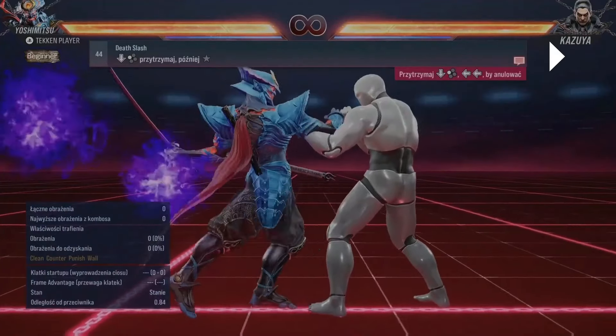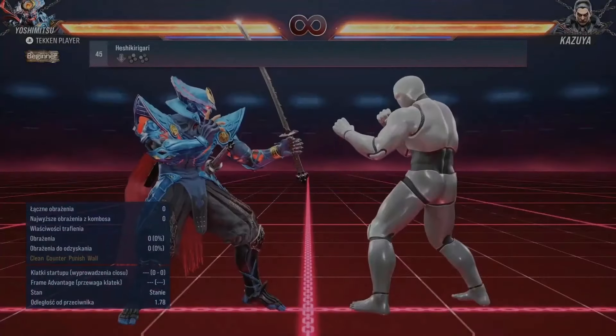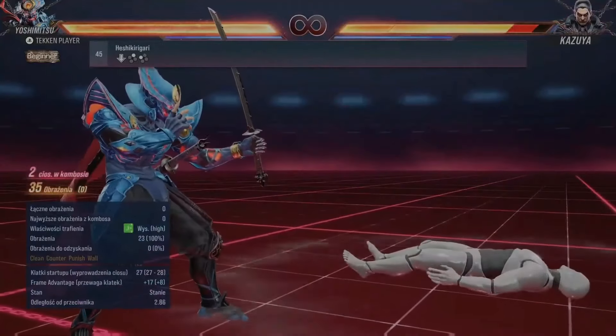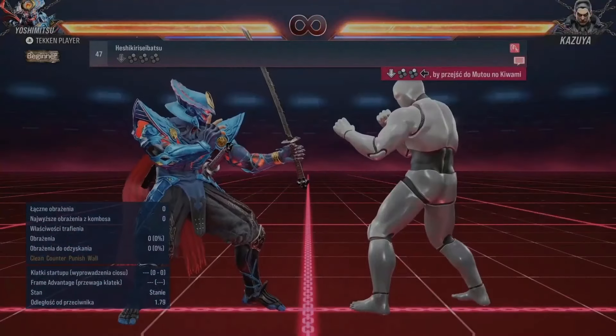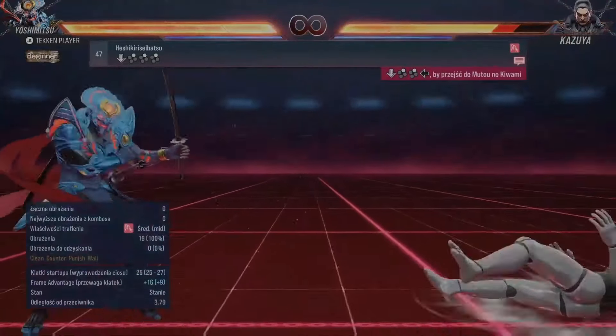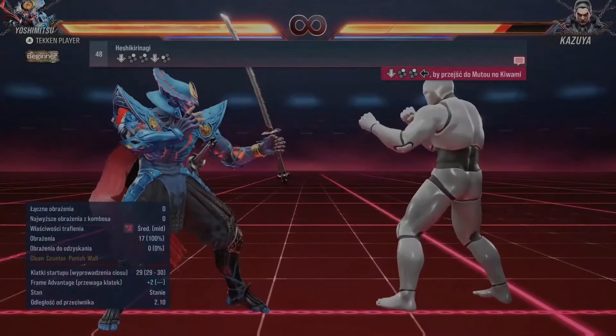Okay, so now we have a different animation for that. Turn to 2-2-1, nice - down 2, 2-2, time 2-2-1.